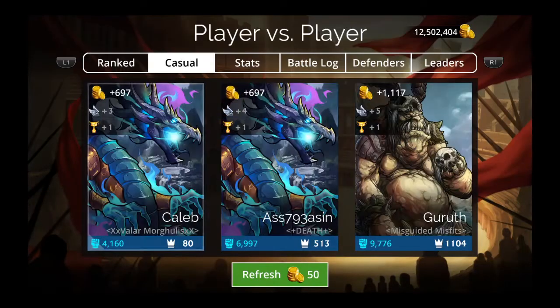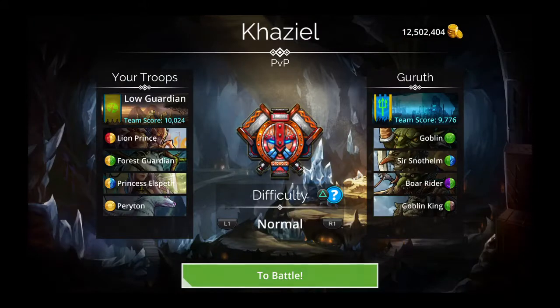We're going to use an entry-level Guild Wars team composed of Lion Prince, a rare troop, Forest Guardian, and Princess Elspeth — you'd want her fully traited, but if not, that's okay. And Periton, for the plus 5 to all skills to yellow allies. If you don't have Periton, you can use Moa instead. We're using the banner of plus 2 yellow, plus 1 green, minus 1 blue.